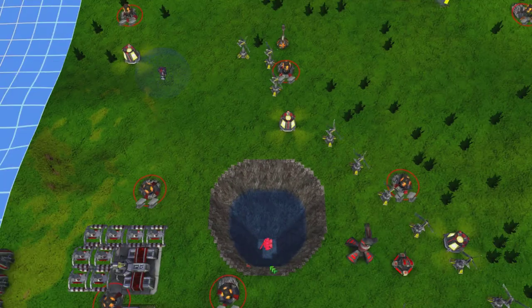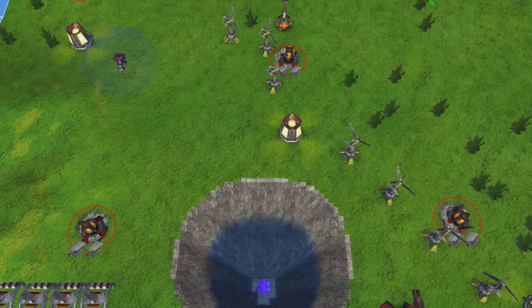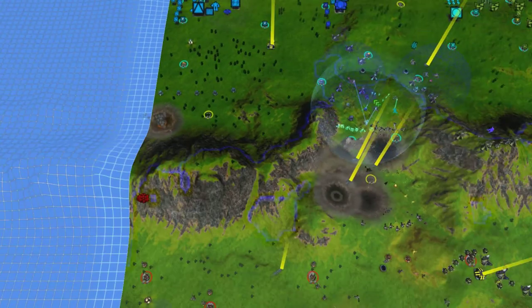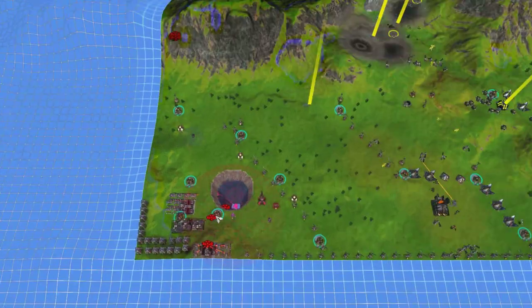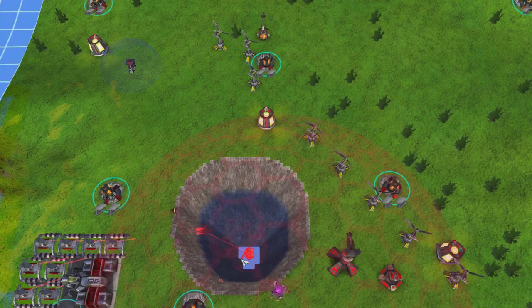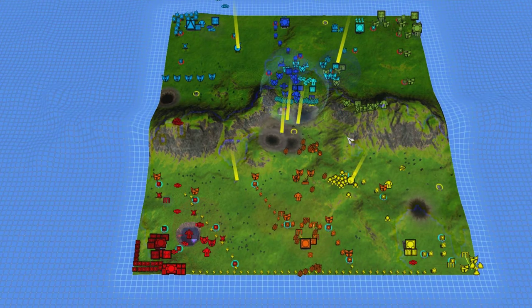What a waste of resources — I guess that guy is so scared that his commander is going to get bombed that he's creating a little hole for him. That really is funny. Troll commanders are such a huge waste of resources.